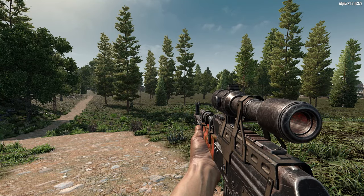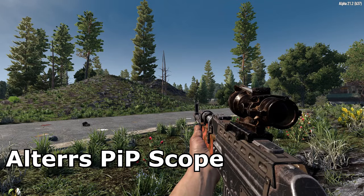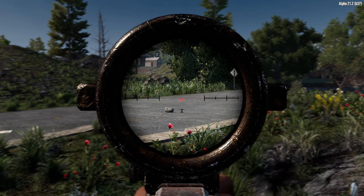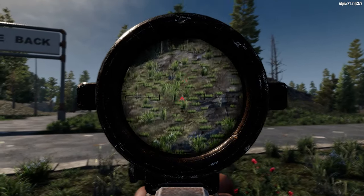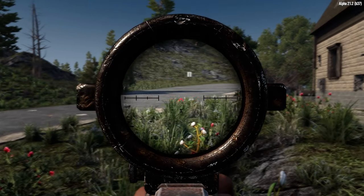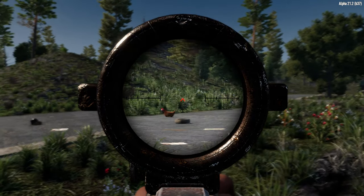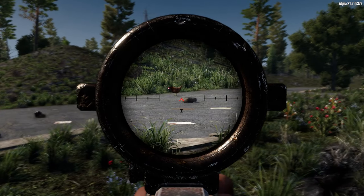By default in vanilla, when you zoom in on a scope the entire rest of the screen is blacked out — that's not how real life works. You keep your off eye open when looking down a scope. With Alter's Picture-in-Picture Scope mod, now when you zoom in you can still see with your off eye open, more natural to how it would actually look when firing. I learned about this from Josh, aka Jewoodle. It adds a little bit of ambience and realism, and allows you to see what's coming up on you without blocking the screen.